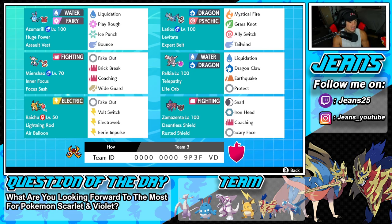Bottom left is going to be Raichu — we just used Raichu in the last video but that was paired up with Lugia, so this one is a bit different. It's got Lightning Rod alongside the Air Balloon, and its moves are Fake Out, Bolt Strike, U-turn, and Electroweb.